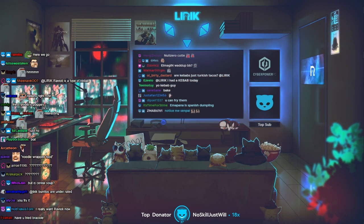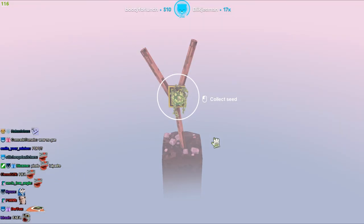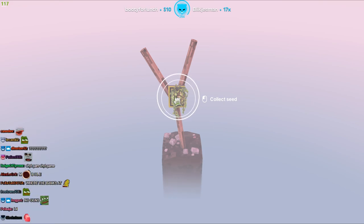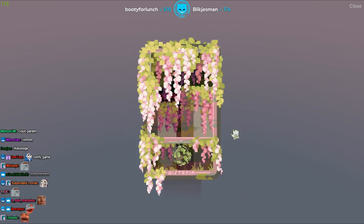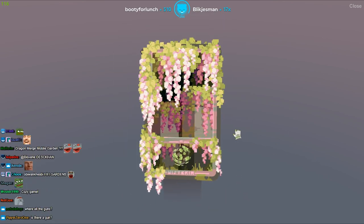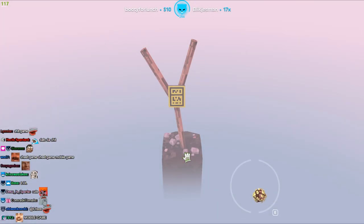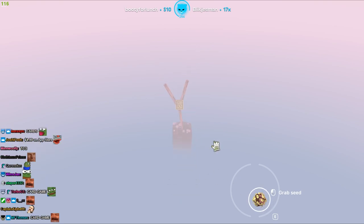We're not gonna do this shit. A game known as... Cloud Gardens. Oh god. Is this a rogue? No. There's cards. Okay, so we have a seed and we have a stick.